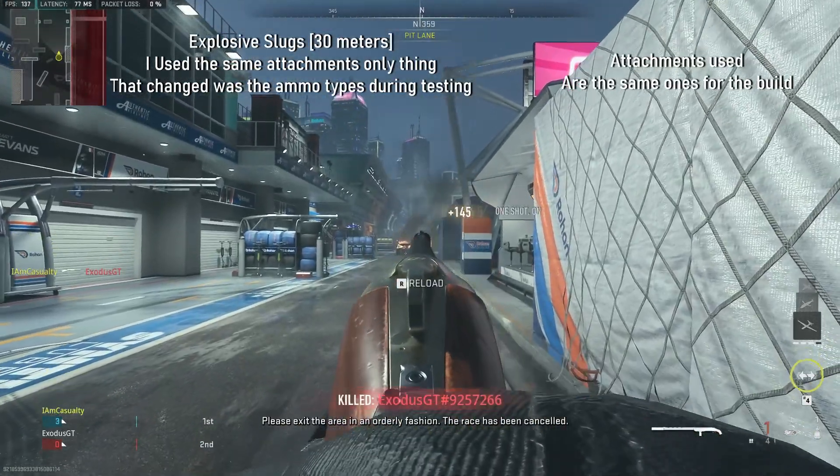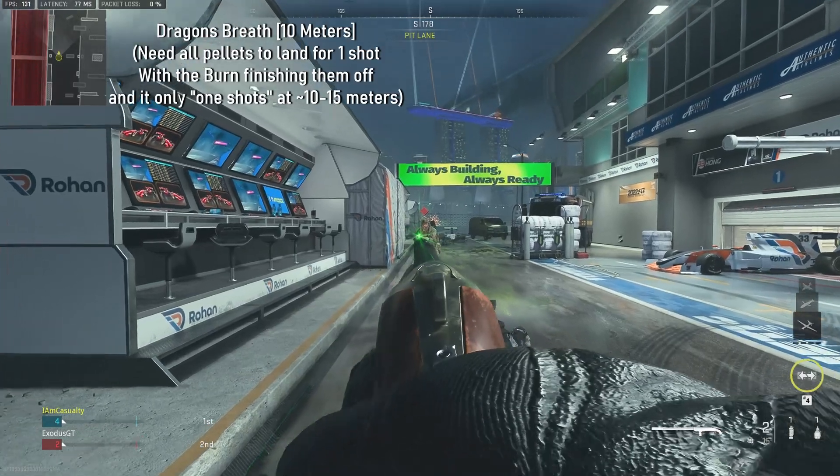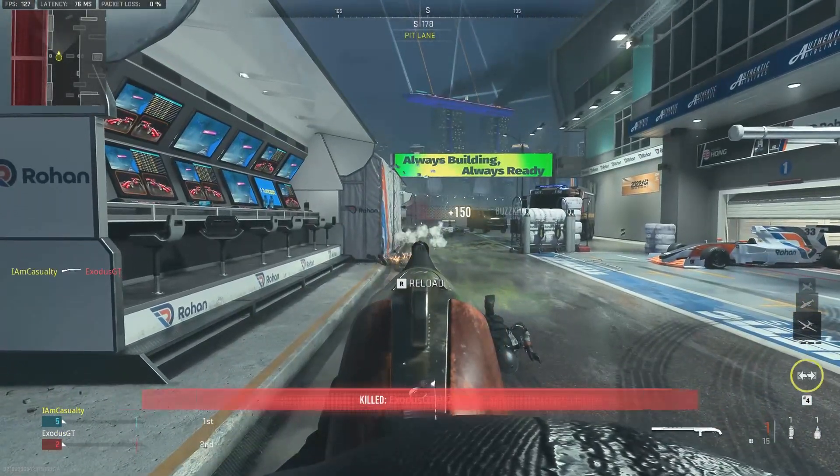Hello everyone, today I'm going to be making a build for the Lockwood 300, also known as the 725. This is a really disgusting shotgun. If you build it properly, you can make it do some disgusting things.